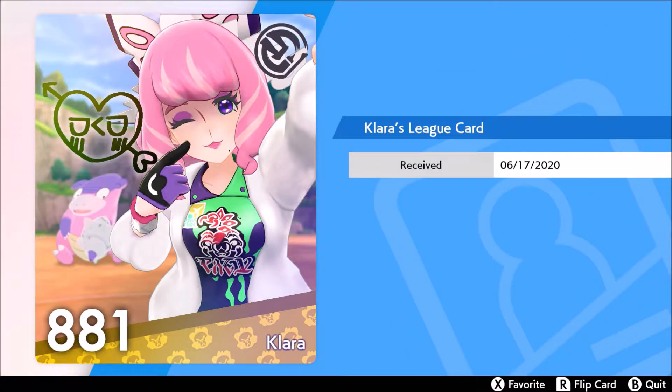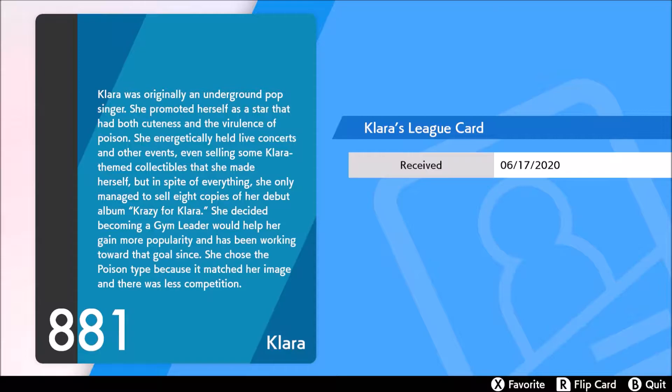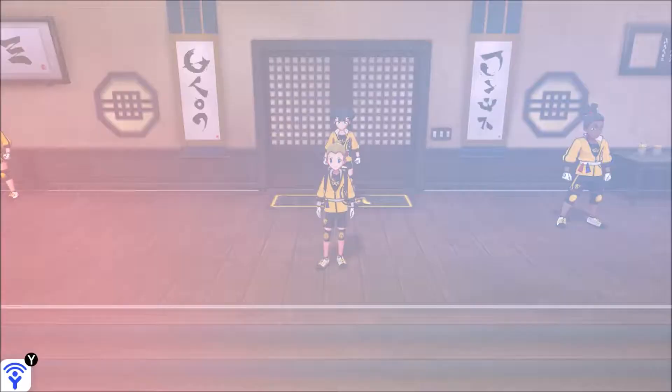Clara was originally an underground pop singer. She promoted herself as a star that had both cuteness and a poison image. She energetically held live concerts and even sold some Clara-themed collectibles she made herself. But in spite of everything, she only managed to sell eight copies of her debut album, 'Crazy for Clara.' She decided becoming a gym leader would help her gain more popularity, and chose the poison type because it matched her image and there was less competition. That's true — there's not a lot of poison type gym leaders.